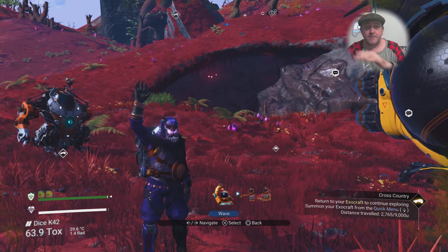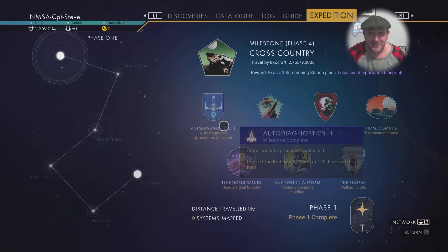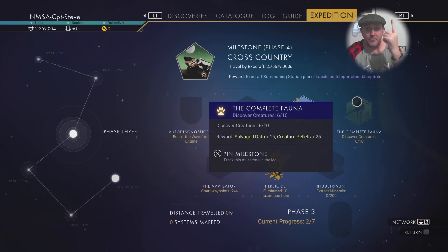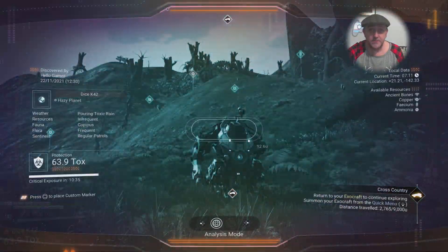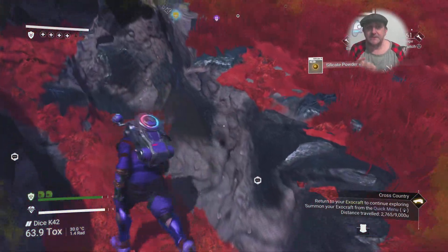There's a good reason why this planet is covered in carbon - it has no ferrite dust. I've managed to find like four rocks: four different types - one in a cave, one in the ocean, and two on land. I can't find any other rocks for love nor money, so trying to find the minerals is like an impossible mission.